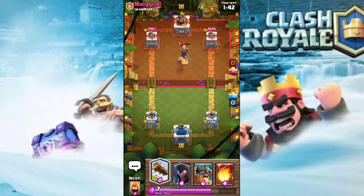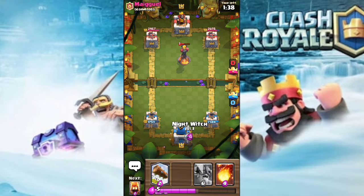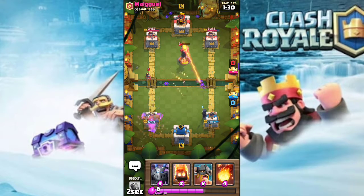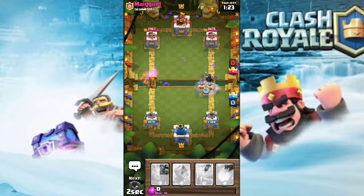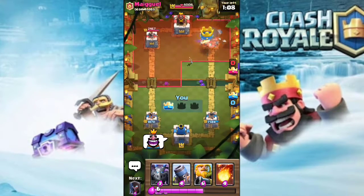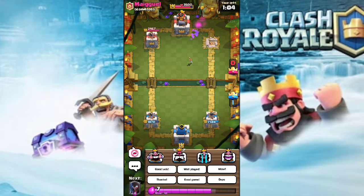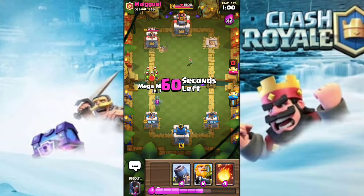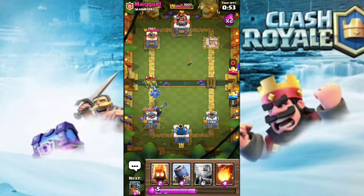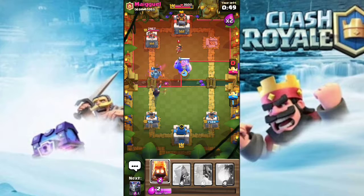Let's see if we can get our Elite Barbarians in. I'll drop a knight first to make sure we don't lose any legs. I drop a log to hopefully hit the princess — that's not gonna happen — so I drop some fire spirit and then Elite Barbarians. He drops a knight and a log, but he's not gonna drop goblin gang, and that's gonna wreck his tower all the way down to zero. Only one minute left — I need at least two crowns to finish this epic game.